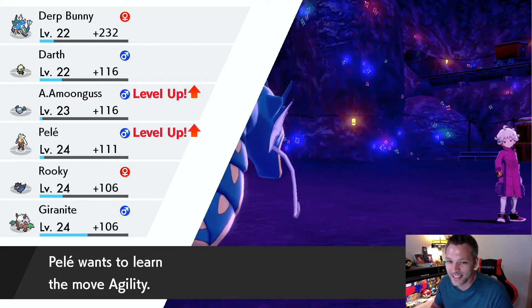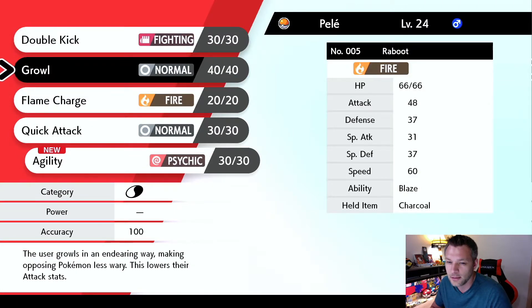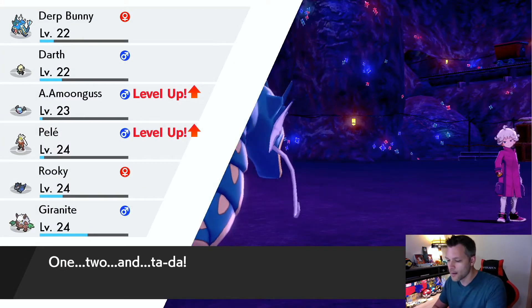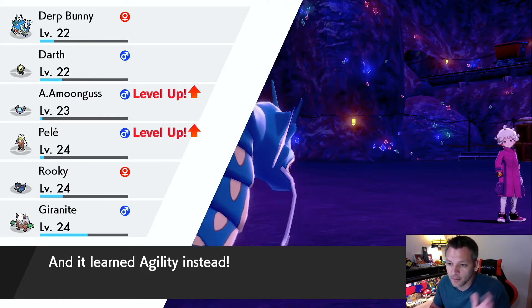Pele's leveling up, Amoonguss is leveling up — Amoonguss is gonna be a strong partner. Pele wants to learn Agility. Let's see the moves... yes, I'll take Agility over Growl. Let's do it!